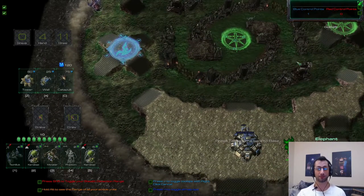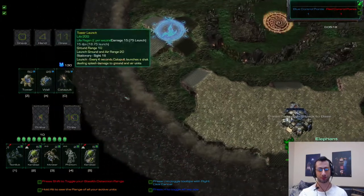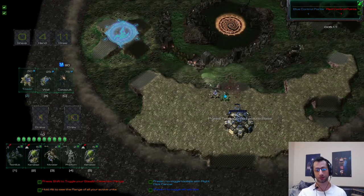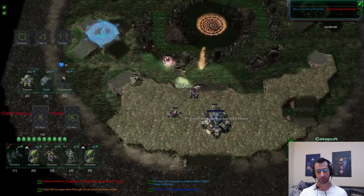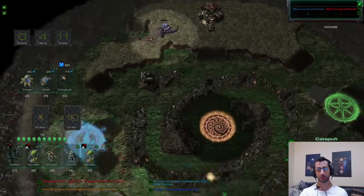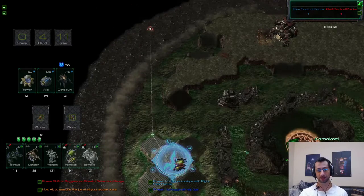Elephants have the charge mechanic — they gain double attack speed and movement speed for the first eight seconds. I'm controlling this node as the blue player, gaining minerals over time; the more nodes I control, the faster I accrue minerals. They allow me to make towers, catapults, and walls. I can put a few down here and mess around — the enemy cannot build in my base and I cannot build in theirs, but I must build in line of sight of territory I can see.